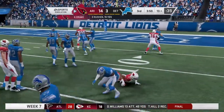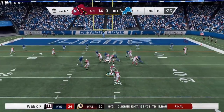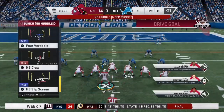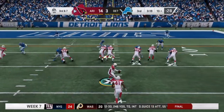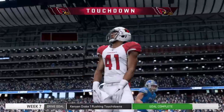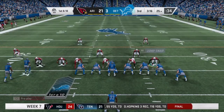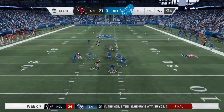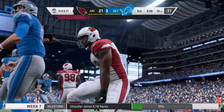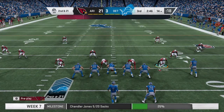A nice job to break one tackle but not much daylight after that as he's brought down. Tracy Walker in on the tackle. They stay on the ground with Drake — looking for a crease, can't find one, stopped at the line of scrimmage. No gain and it's going to bring up a third down. On third down Drake takes this one in for the Arizona touchdown. The Lions are now in deeper trouble — down at the half, now down even bigger. Chandler Jones able to record his fifth sack of the season; so much for setting the tone of the drive offensively.